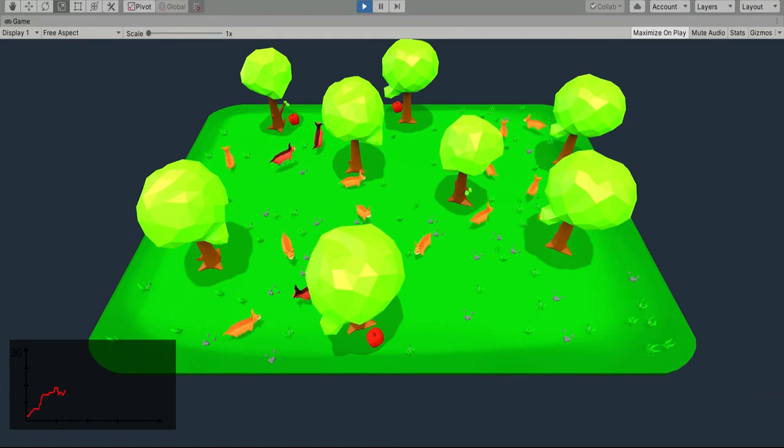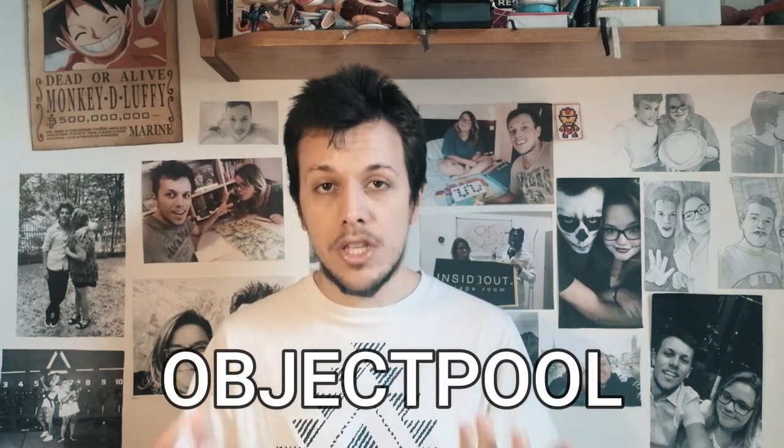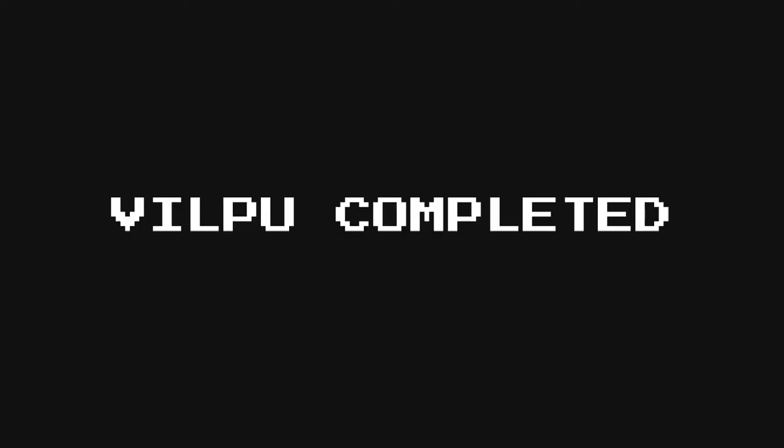After playing the simulation for one minute, strange things start to happen to the creatures. They don't jump properly anymore and their hairs begin to collapse. This is due to object pooling. Object pooling is a technique used when there are many objects on screen that spawn frequently. Instead of deleting a Vilppu when he dies, you make its game object invisible to the camera. Then when you want a new creature to spawn, you just reactivate the game object of an old creature and relocate it in the new position, which speeds up the process a lot. The problem with object pooling is that if you don't restart all the features of the game object properly, you introduce bugs.